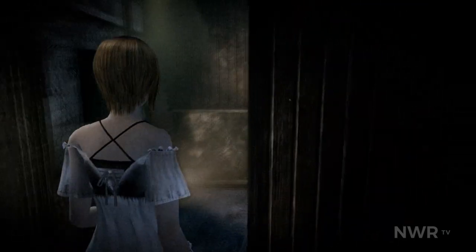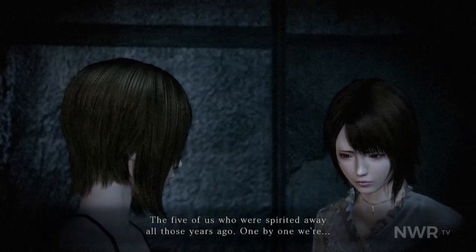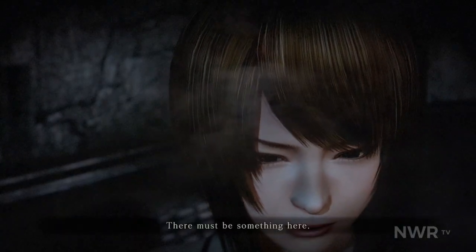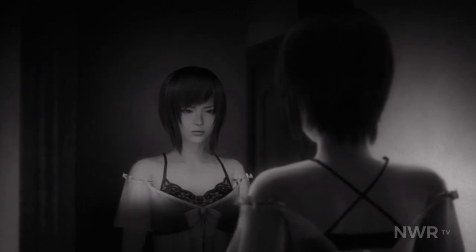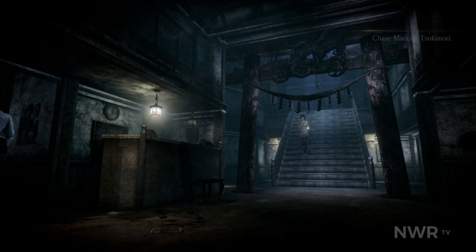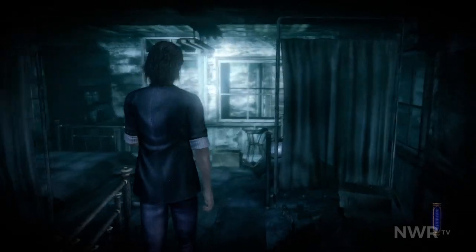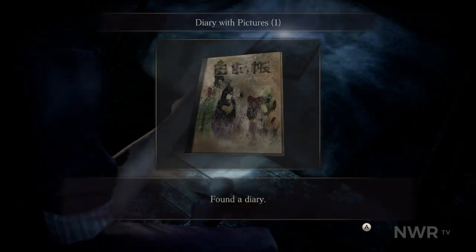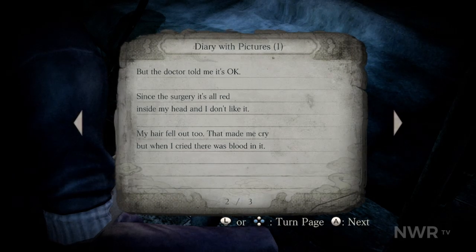Depending on your experience with the series, your mileage may vary on that one. Mask of the Lunar Eclipse features three main playable characters, all returning to the mysterious Rogetsu Island. When their friends die under mysterious circumstances, Misaki Aso and her friend Madoka travel to the island hoping to fill the gaps in their childhood memories. The two get separated and Misaki winds up exploring alone. Meanwhile, Ruka Minizuki follows them with the same goal, but finds that Madoka has perished and Misaki is nowhere to be seen. Finally, Detective Choshiro Kirishima also travels to the island, following Ruka to bring her back home.